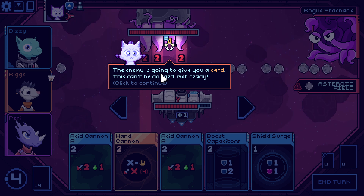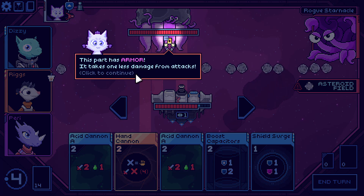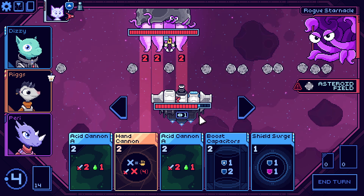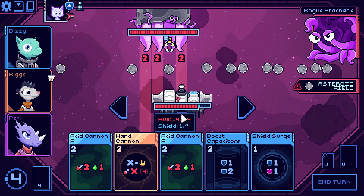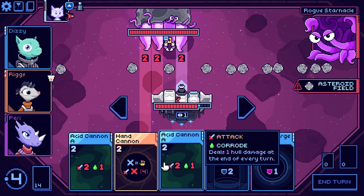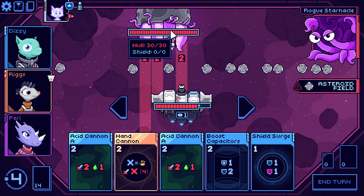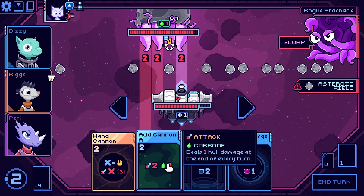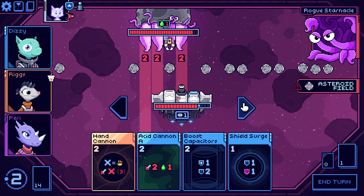Rogue Starnacle — the enemy is going to give you a card. This can't be dodged — get ready. It's probably a bad card. Takes one less damage from attacks. There are asteroids to hide behind. I'm not missing any health, so I don't have free shields — I can't just take this damage. It only takes one energy to move over and be safe. He's got 30 health. I definitely want to at least poison him twice.